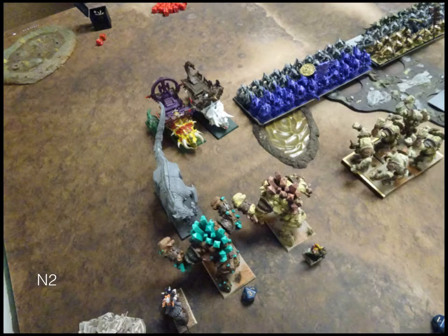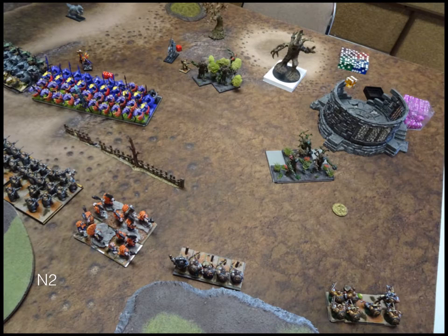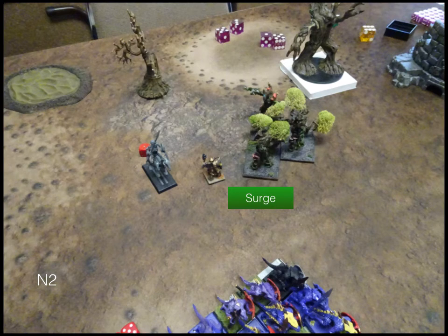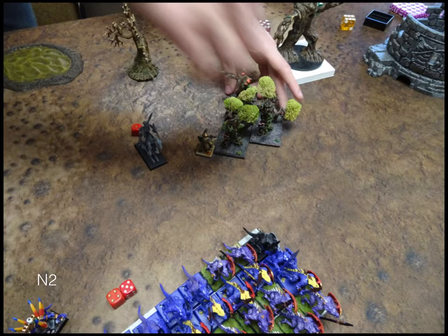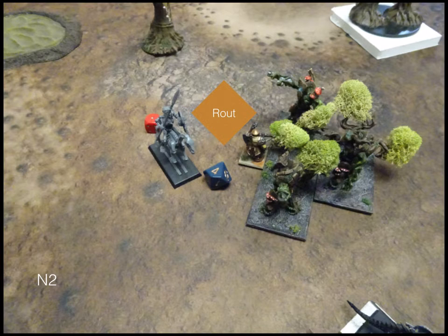Turn two — Nature. He doesn't charge at the bottom, just moves up very close. In the middle he steps into the woods — he's Pathfinder so he doesn't care — and picks up those two tokens. He offsets another unit ready to take some charges, and over on the other side moves up. His Earth Elementals turn around to face my Ranger Captain. In the shooting phase he surges his Earth Elementals into my Ranger Captain, a lot of healing goes off on his units, and in combat he routes my Ranger Captain.